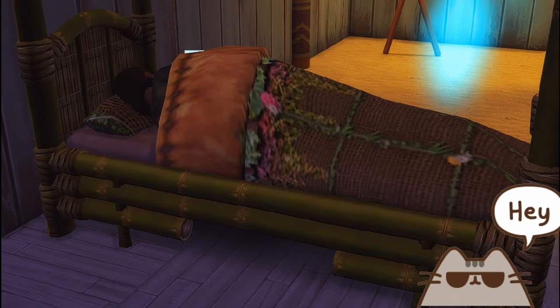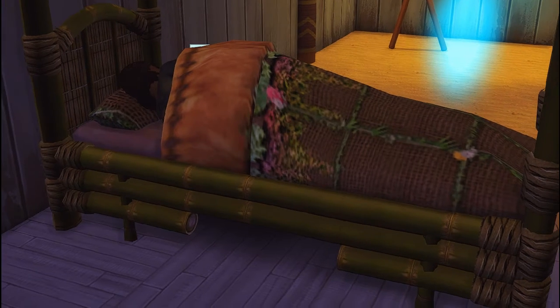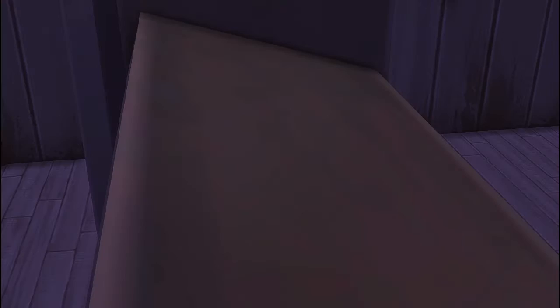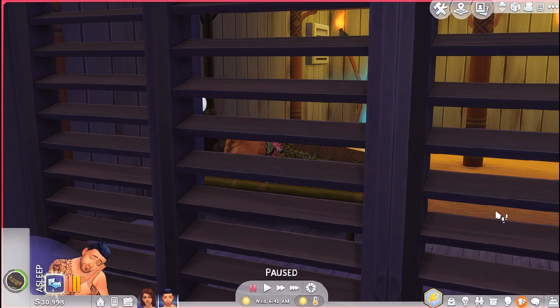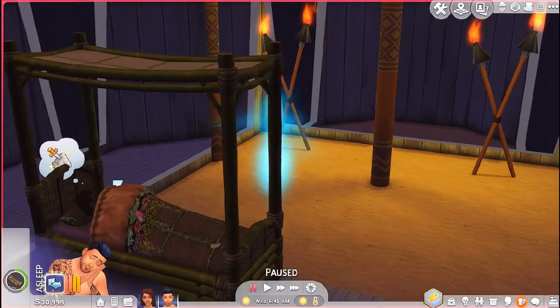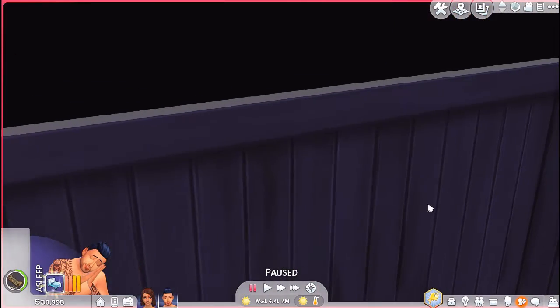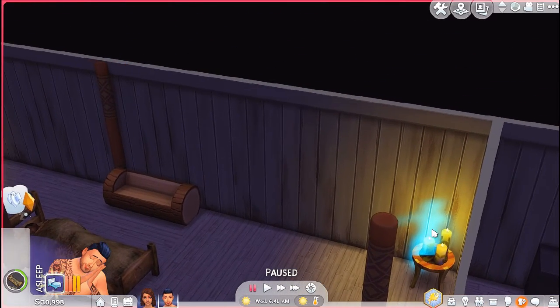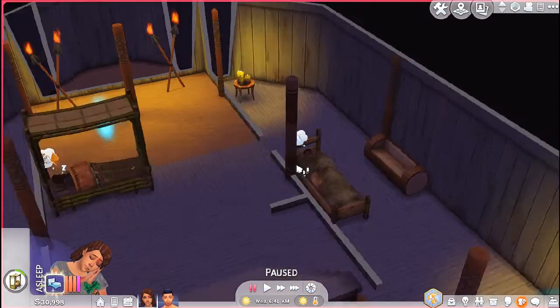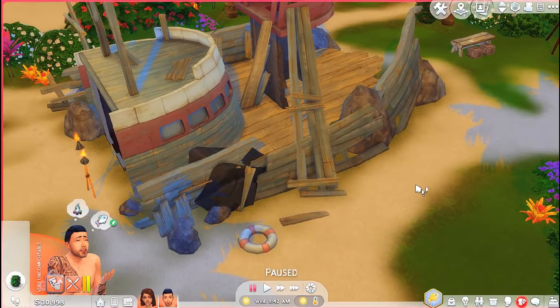I was going to get them a double bed and use up all the twigs, but the CC I downloaded — the cast-away style one — isn't working for some reason. So we're going with two single beds for now. There are spirits in each room: that's Andrea's bed and that's Dwight's bed. I'll have them communicate with the spirits when they wake up.